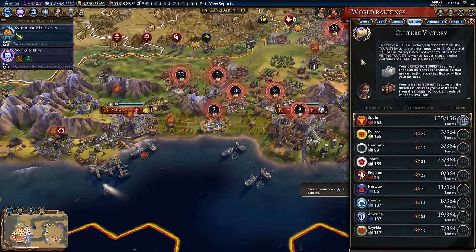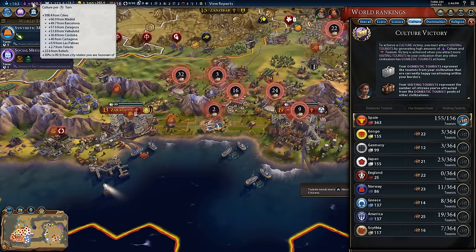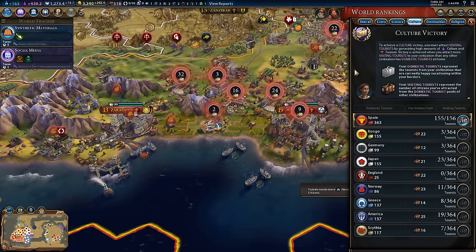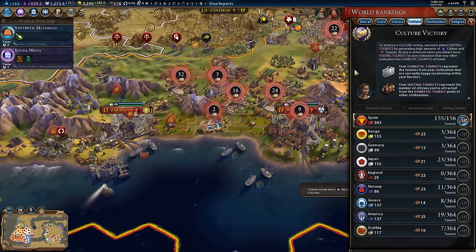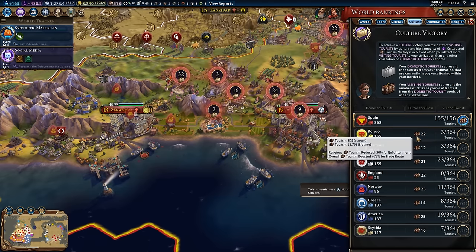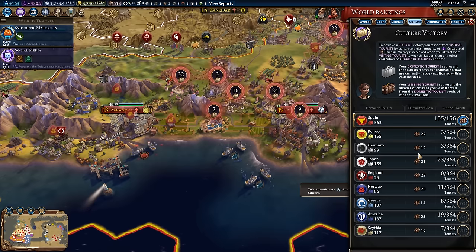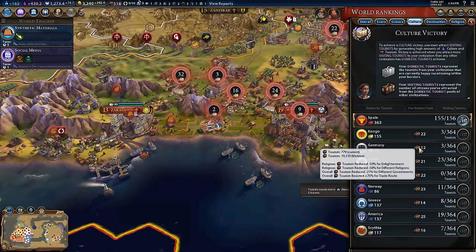I want to talk about this overview window because it is quite overwhelming. Basically, your culture per turn is your defense and your tourism output is your offense. If you have more tourism output than other civs have culture per turn, you're going to win the cultural victory. What I want everyone to focus on are the tooltips in this column, because this is how you'll really want to focus late game.